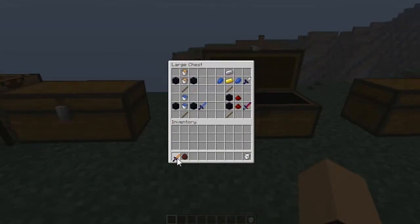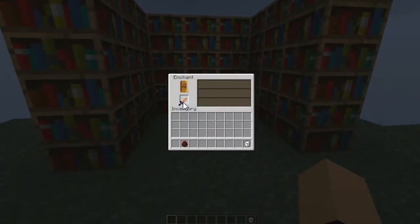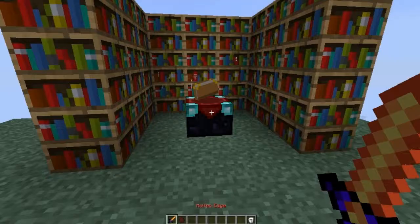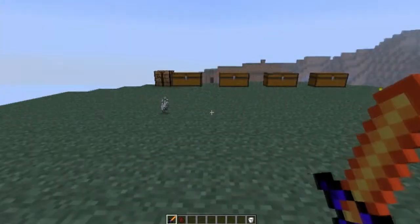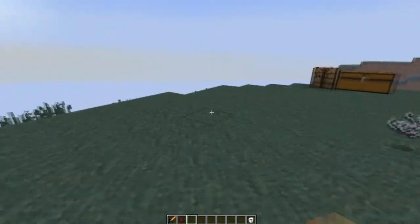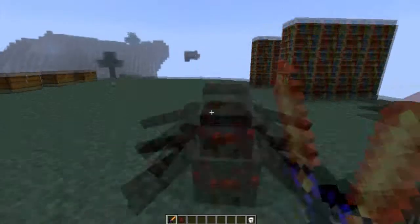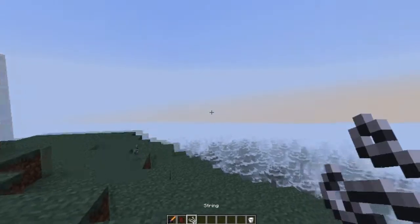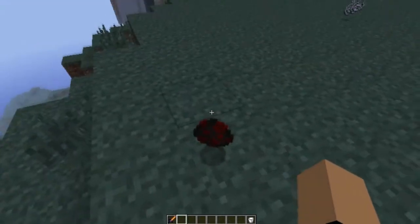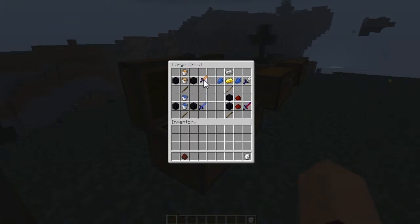Next up we got the lava sword. You can actually enchant this one — let me make sure. Yep, you can enchant this one. But it does five half hearts of damage. I wouldn't waste my time getting an obsidian sword because, no offense, it's not the greatest.